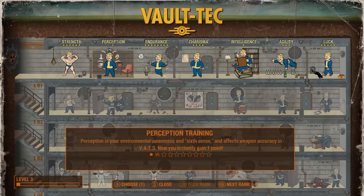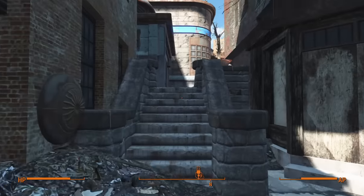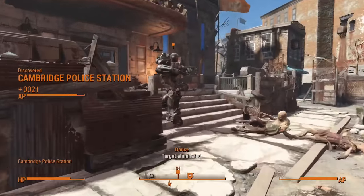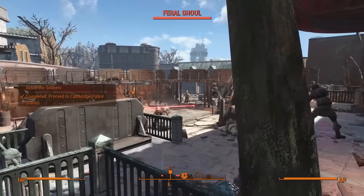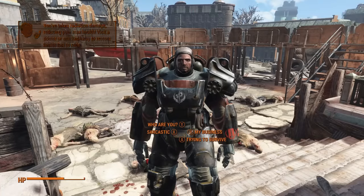Alright, enough dilly-dallying — it should be painfully obvious where I'm going to get my first weapon; I even mentioned it at the end of my New Vegas run. Sprinting to the police station in Cambridge to meet up with Danse is fairly straightforward, and avoiding the ghouls isn't much trouble. As for defending against the waves that attack the station, I'm sure Danse can handle that all by himself while I chill next to a tree just out of slapping range.